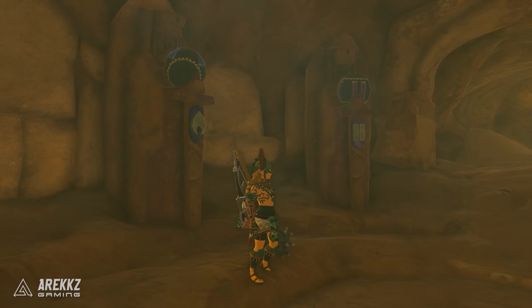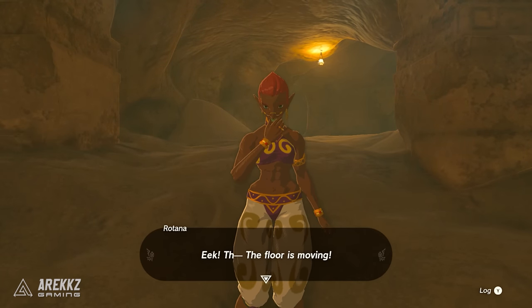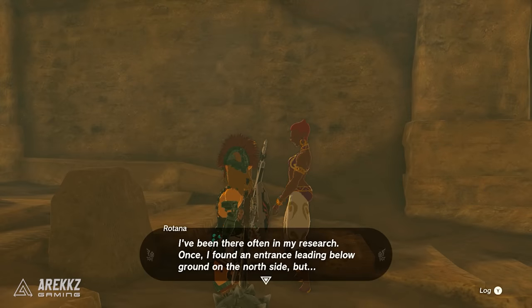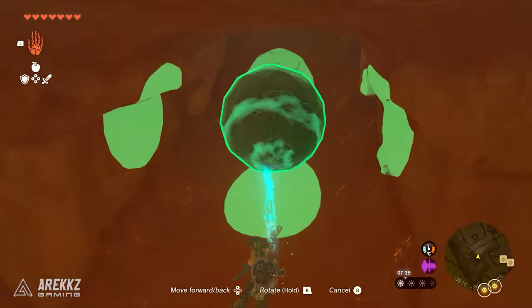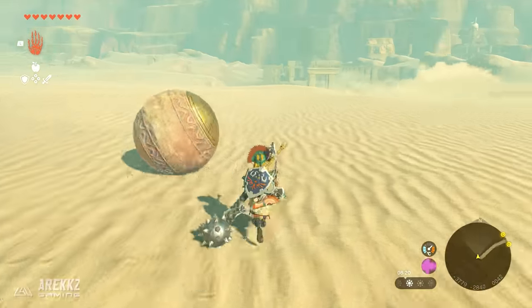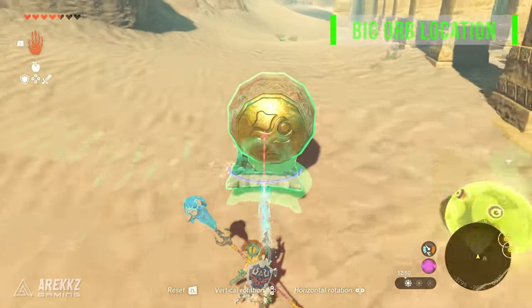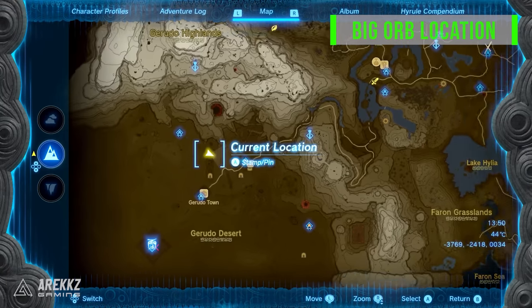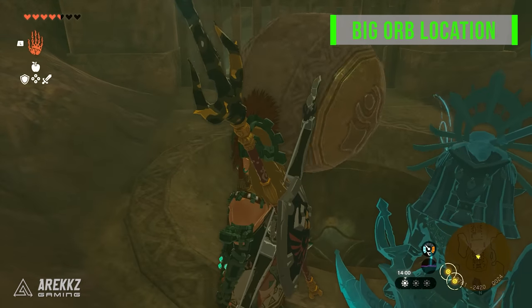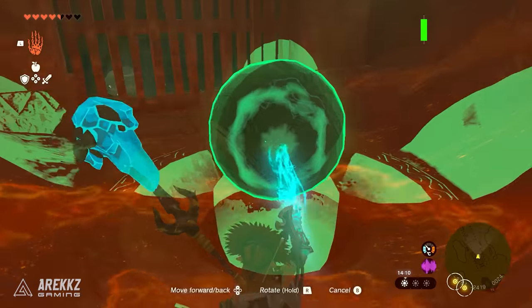After you've placed all the orbs correctly on the statues, a secret room will appear below. Head inside and inspect the stone text to update the quest, and then you will see an even bigger orb. Now we need to take this all the way outside of Gerudo Town — you can either make a vehicle or just Ultra Hand it over, and you want to head north to the most northern point of the ruins. There'll be a hole in the floor where you drop it inside and slot it into its place to unlock this secret area.